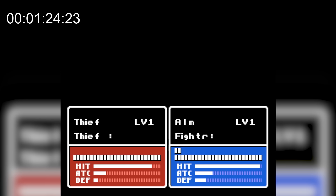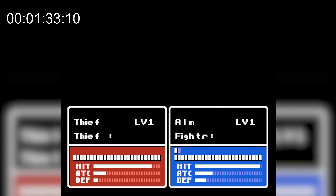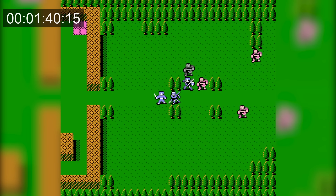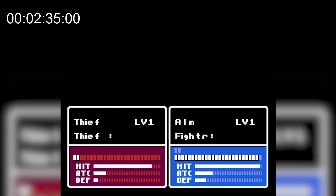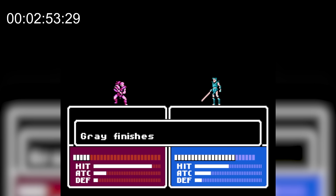It is possible to get Alm killed here, but it would take a lot of time and rely heavily on RNG. The enemies retreat to the supply tile when low on HP, so you could let one get on the supply tile, put Alm next to him, and let him do one damage to Alm each turn — hoping Alm misses enough attacks that the Brigand doesn't die. But this would rely too much on RNG since Alm can kill these Brigands very easily.